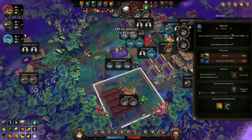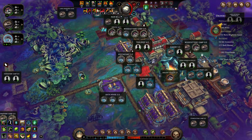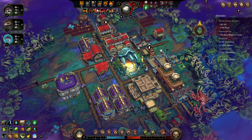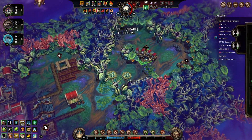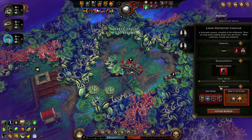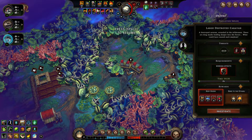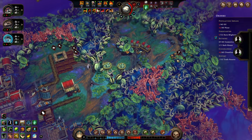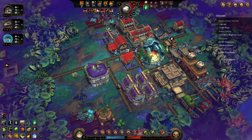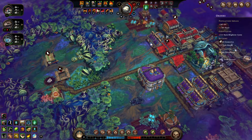This is pretty good, we only have one builder. What's the problem? Large destroyed caravan - lots of fuel, and all it takes is minus seven resolve for four minutes. We can do that, we don't need to send more than one person. Tools - we've got eight but we're not building any more tools right now because we have no lumber. We're not building this trappers camp either.